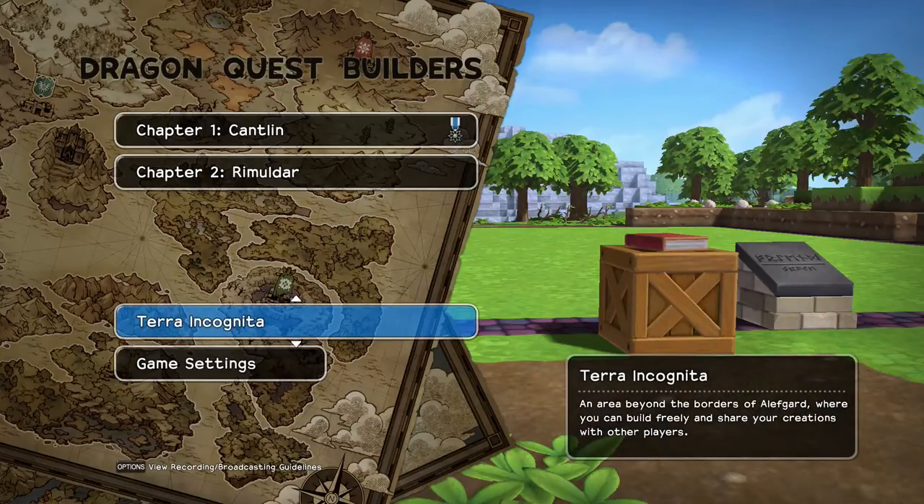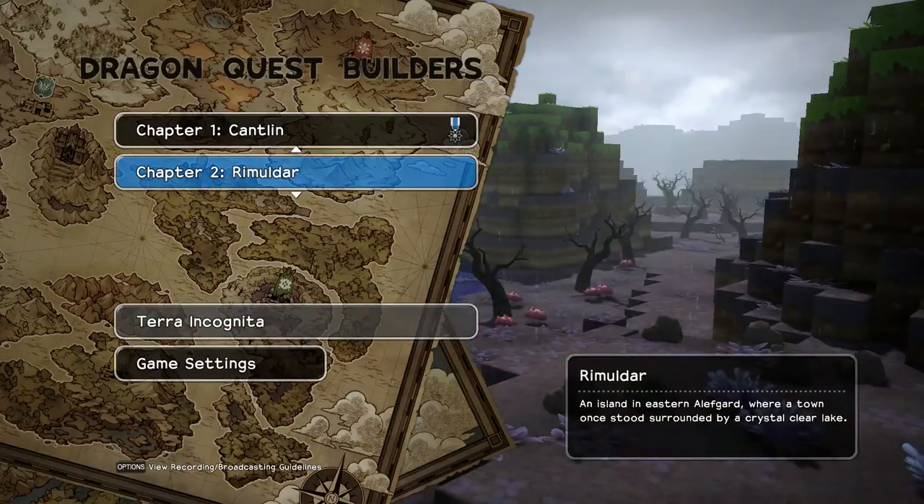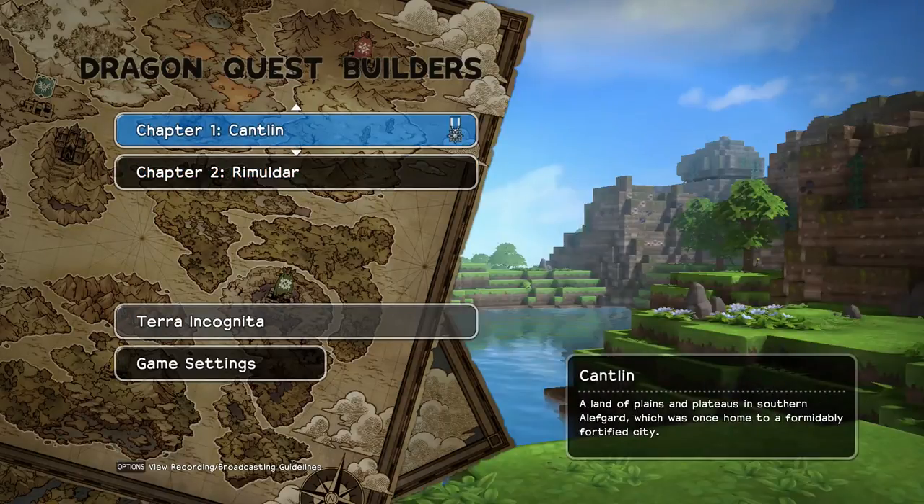So the first chapter is done. I'm planning on going back through and playing it because we missed the challenge where we're supposed to complete the game in a certain amount of time - I think it was like 30 days and we played a lot. I took it slow and enjoyed it, so I need to rush through it and get that challenge. Anyway, today we are going to do Chapter 2, Rimuldar.